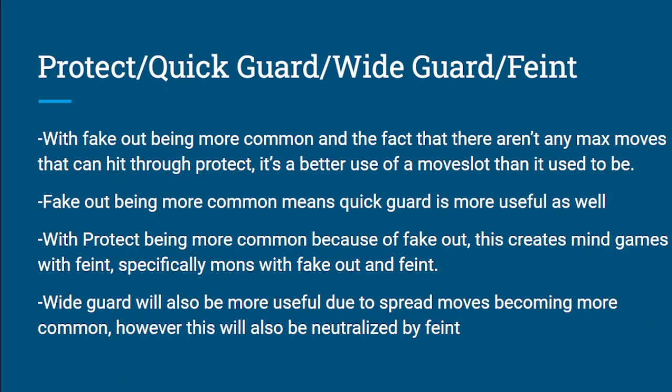Obviously, due to the fact that flinching and Fake Out are more common, that's a big reason why Protect I think is a lot better now. Max moves can't hit through Protect, so Protect is a lot better now. If you wanted to Max Guard, you might use a Trick Room setter where Trick Room is your only status move, so you could still Max Guard because you have Trick Room. But now you might not be able to just use three moves and a status move — it might have to be Protect now. I think it's a better use of the move slot than it used to be.